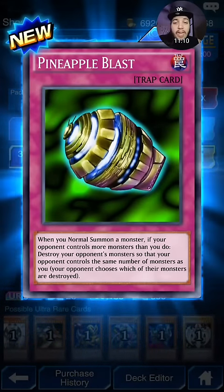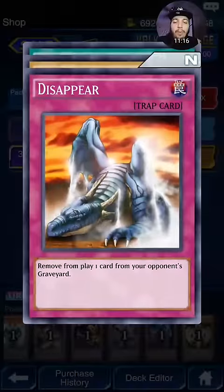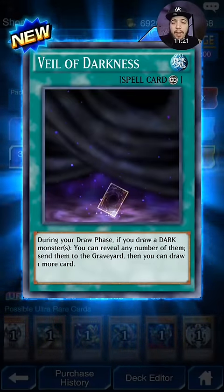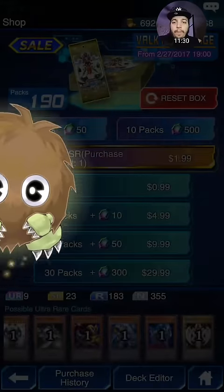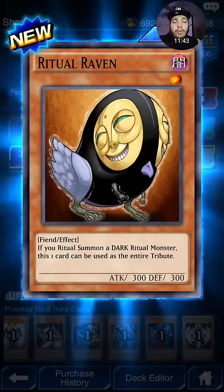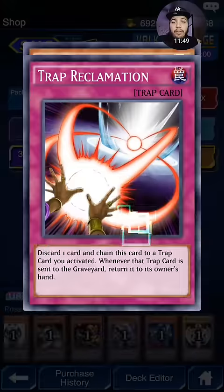Pineapple Blast — it's pretty interesting. It can be good but it's very situational. I don't think I would run it to be honest. Veil of Darkness — it's just like Heart of the Underdog but for dark monsters, so it could be a very interesting card to use as well. This card is actually really good for a stall deck — players cannot attack face-down monsters during this turn. So if your opponent tries to attack, you play this card on your opponent's turn. For those who are using the Wyrmwood deck, definitely a playable card — just stalls for another turn.